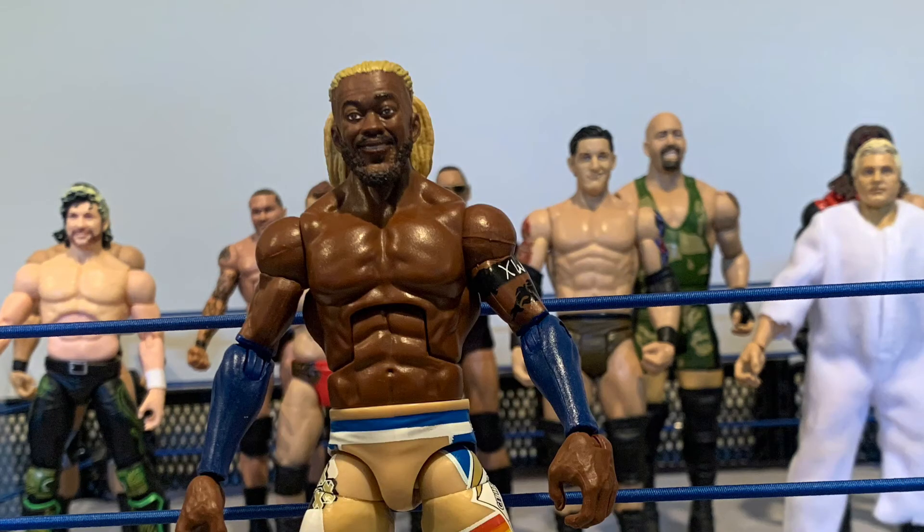The next figure is this Kofi Kingston Elite. You guys have seen it — I've been using it on PTW episodes in the Fed. I really like this figure. The tan sort of goes with the gold Xavier Woods look. Now I need to get an updated Big E so they all have somewhat similar attires, because before they were all just random colors with the New Day. This one has the blonde hair and the figure moves really well. It's really easy to pose around with. Fun fact: when I first started watching wrestling around 2011, Kofi Kingston was my first ever favorite wrestler, so it's always fun to have figures of him. I'm happy with this Elite.